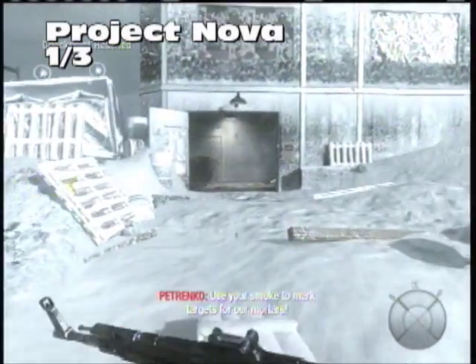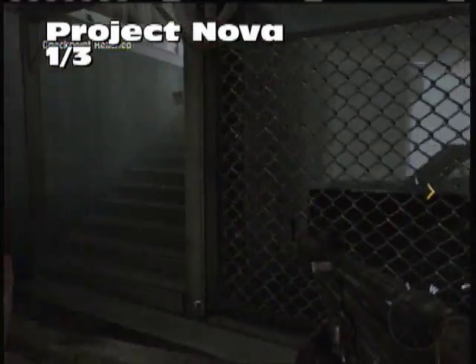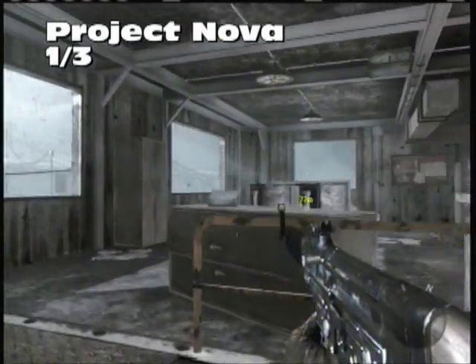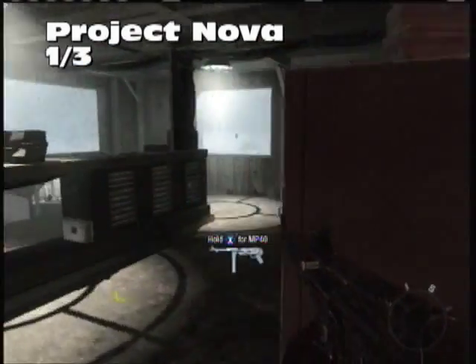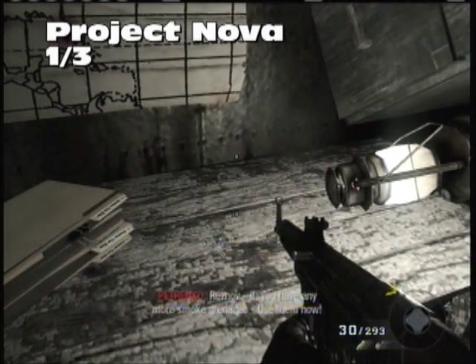Project Nova, first one out of three. You're assaulting the base — this is just before you get the smoke grenades that recently target mortar strikes. Come into this building, and in this back area on the table will be our first Intel for this level.